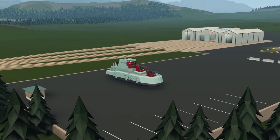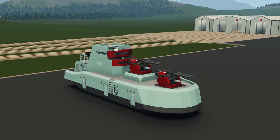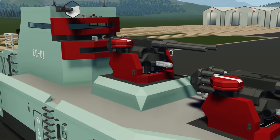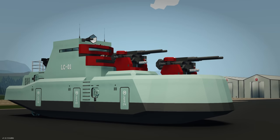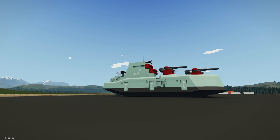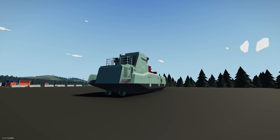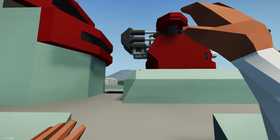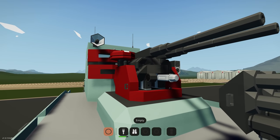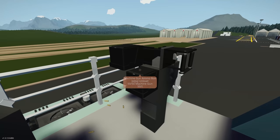Moving on to the next creation, we have the Land Crab Gunboat. Yes, this is a gunboat that also works as a crab and can go on land - it's got legs and also artillery guns, autocannons, and machine guns. Spawning it in, you can see it definitely looks like a boat with a hull, bridge, and weapons at the front - kind of reminds me of a landing craft. We've got large autocannons, what looks like lasers, cameras, and radars.